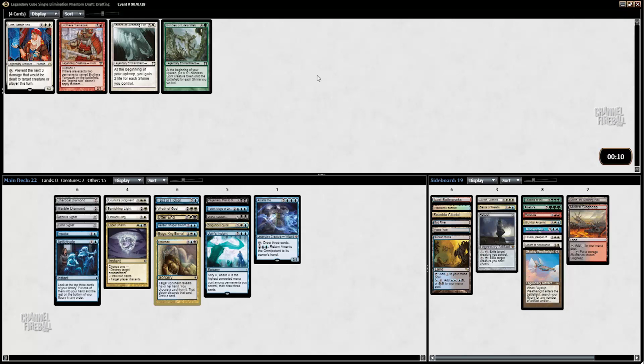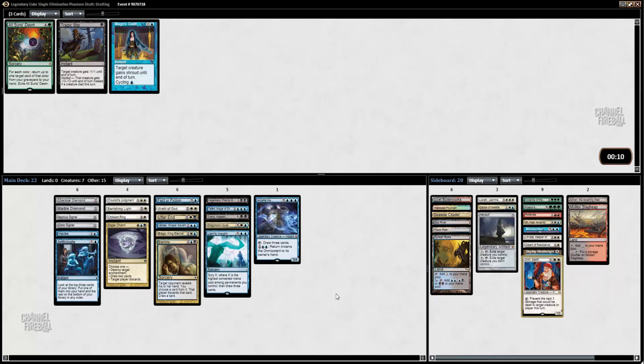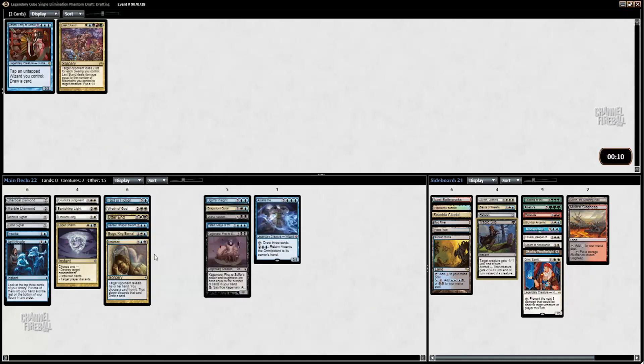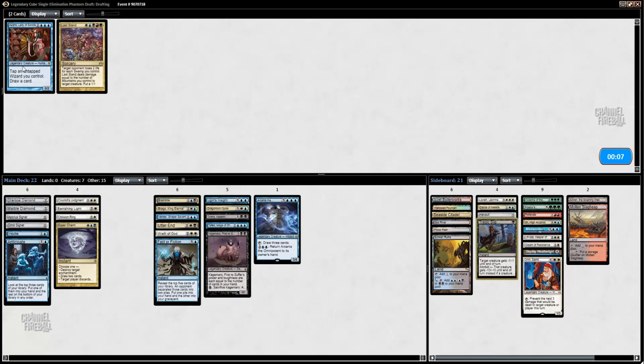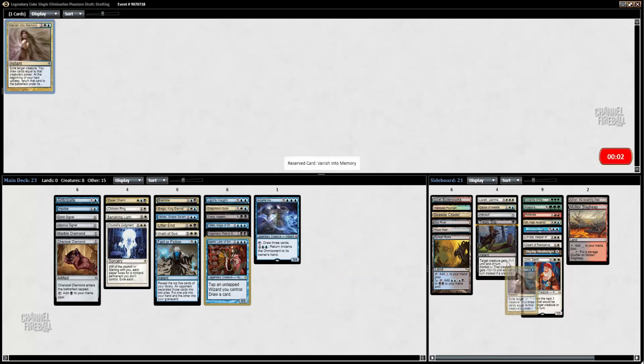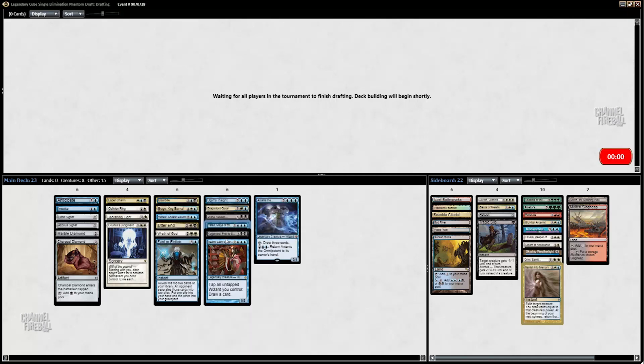Do I want Orin or the White Hanadan? If only these came one after the other. I'll take Orin. I can't really splash for All Sun's Dawn, so I'll take Tragic Slip — I don't know if I'm going to main deck it. And there's Azami. Am I playing Azami? I have so many triple-blue cards, they're very hard to cast. How many Wizards do I have? One, two, three — if only Brago was a Wizard.